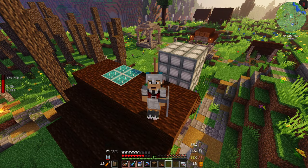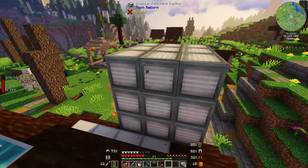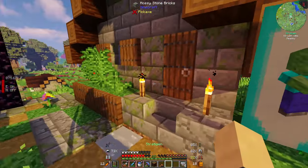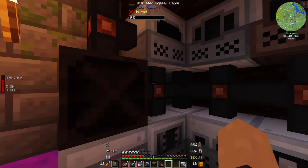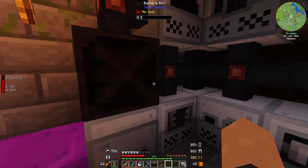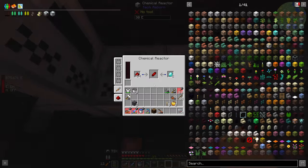Hello everyone and welcome back to Benchmark 2. In the last episode we built this blast furnace multi-block here so we could finally finish the long process of getting some aluminium. The whole reason we're doing that is to get an MFE, which is an upgrade from our battery box here, so we can charge our jetpack a lot faster.